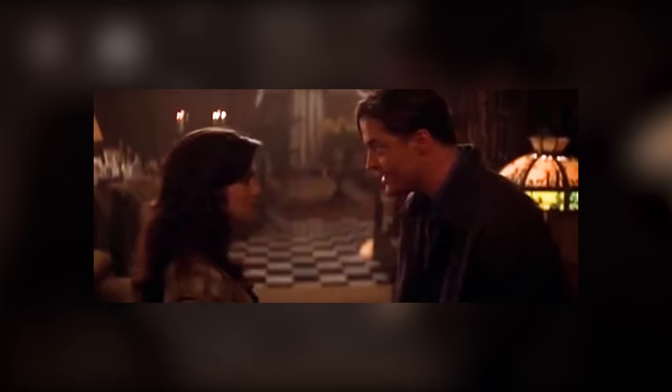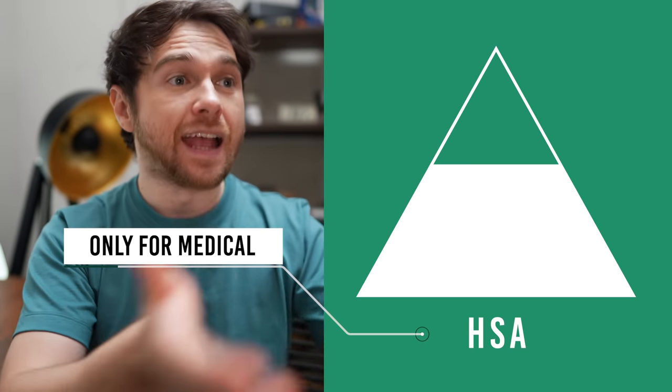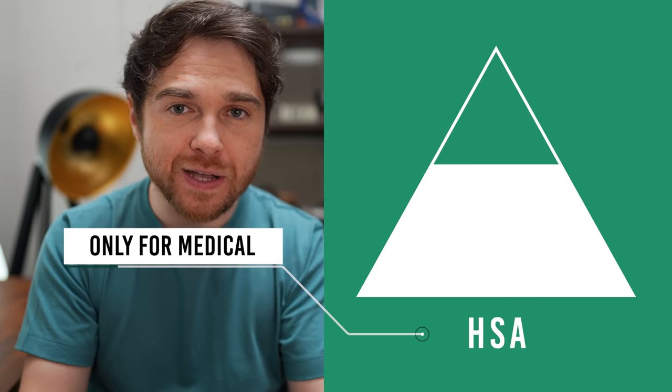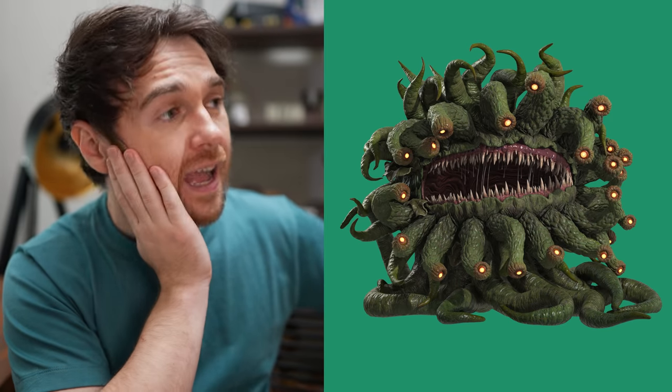But there is a catch: you can only use this money to pay for medical expenses — hence health savings account. Otherwise it works like a traditional 401k. However, if you get to age 65, you can then use that money and withdraw it for anything you'd like. The catch is getting to level 65, but it's a tough life when you have no Phoenix down and you're faced with a Marlboro. Bad breath, GG — you just lost three hours worth of progress. Having said that, this step is optional. You don't need to do this, but it is a bonus.